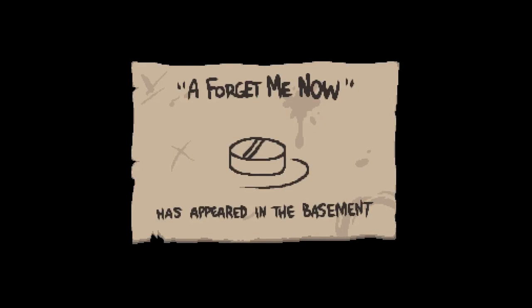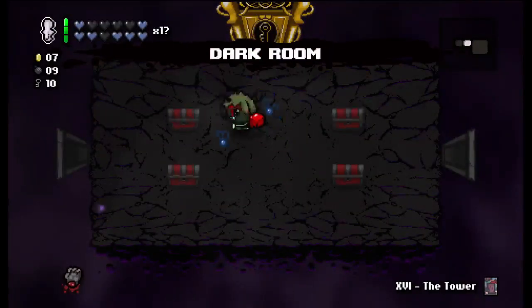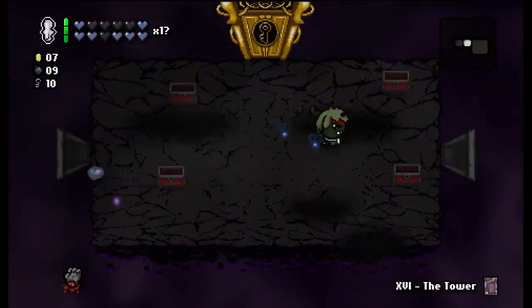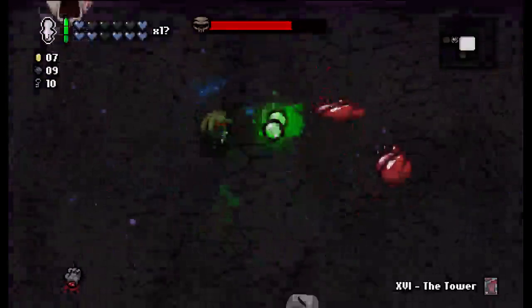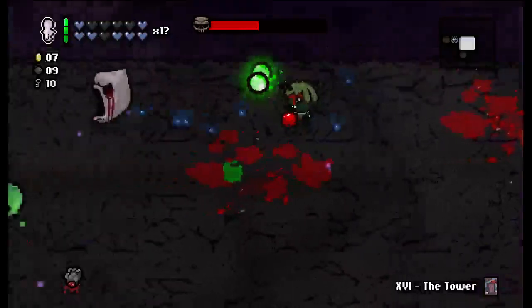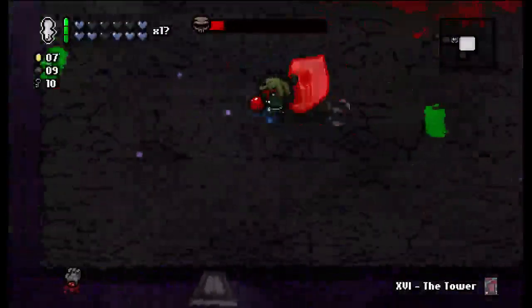I don't think we're gonna have any problem with the Lamb either. As long as it doesn't whittle me down on the way — we got troll bombs. Got a spirit heart. Let's go through the big room first. Mask of Infamy. I probably should have took out the mask before the second heart, but my flies took out that guy with nothing.